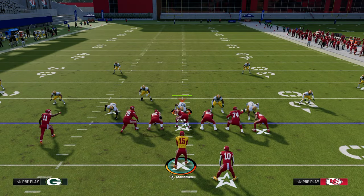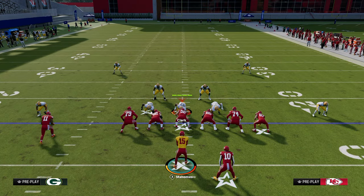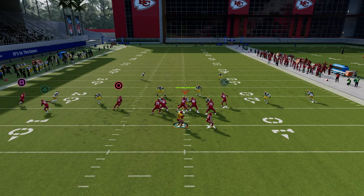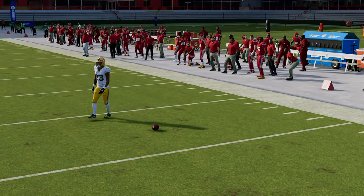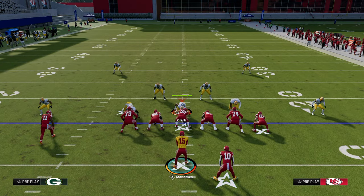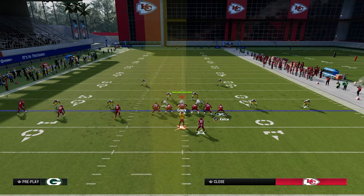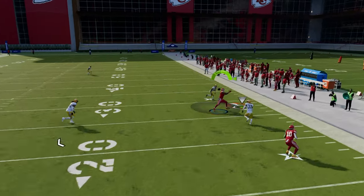The problem with slants in Madden 24 is they sometimes stop in the middle of the field — hopefully that's fixed in future Madddens. What makes the slant post better than the shallow cross? When you shade coverage underneath, the drag route runs itself into coverage because the defense is taking away flat zones. This is where the slant comes in: paired with a running back flat route, it creates a high-low and finds a soft spot.